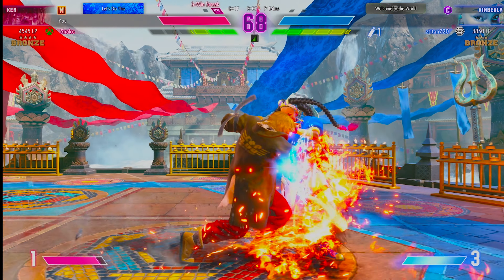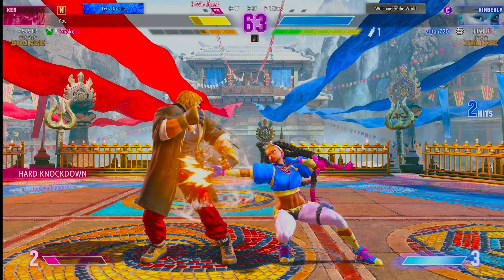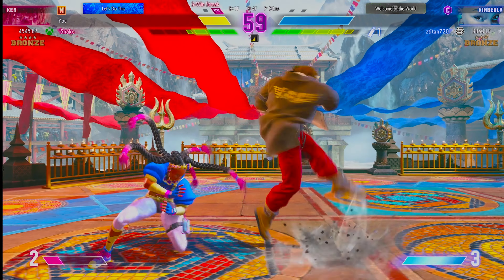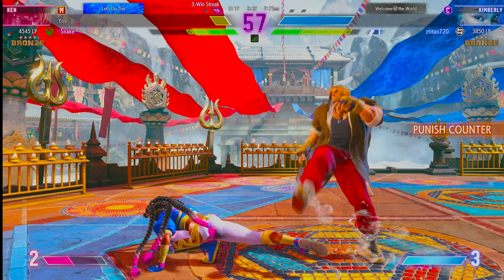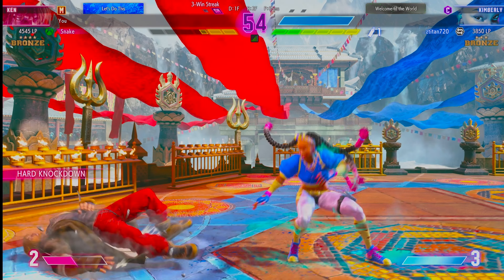They've got to press here to take advantage of this drive gap. Goes with the safe stuff with that target combo. Tries to catch up — this'll break them! Fights out of the corner, back to the center of the stage. Noticeable life lead. Is a comeback still possible? No heavy — don't stop. Hit them with a quick low kick.